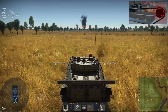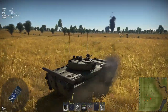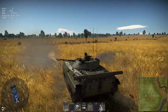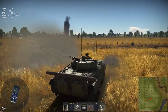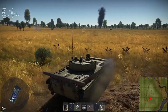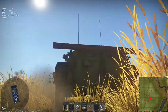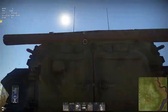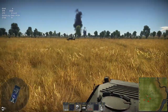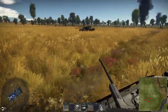The 30mm has incredible elevation and is stabilized, so it can definitely take out planes or aid against air threats. With 100mm of pen at its battle rating, this is a relatively low-pen round against tanks, but the combination of ATGMs and the 30mm makes it a very versatile platform.